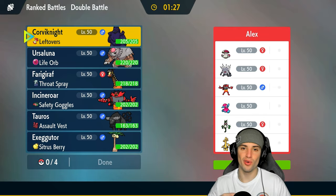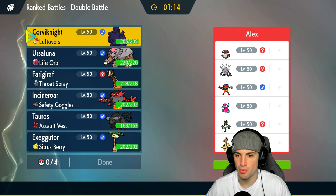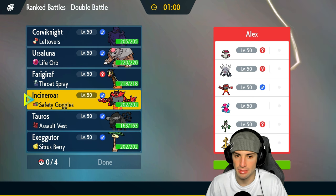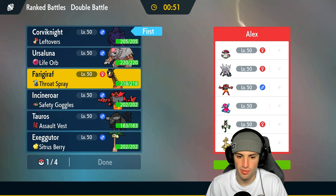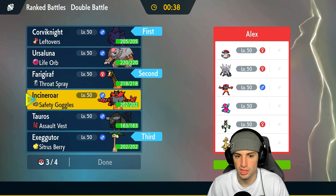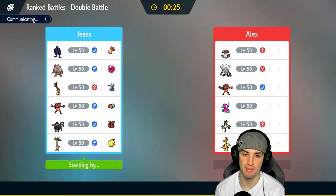First match coming up - we're going against an Annihilape team. I kind of feel like it's Choice Scarf with Final Gambit, which could be awful. They also have Incineroar, Porygon-2 to thrive in trick room, Amoonguss who thrives in trick room, Meowscarada, and Goldengho. Either way we have to set up trick room. I'm thinking Corviknight alongside Frigoraf - I could try to pop trick room or get that physical defense boost. Going Corviknight and Frigoraf, with Exeggutor for late game and Ursaluna as well. I'll use Intimidate and look to get Iron Defense turn one - that's my big goal.